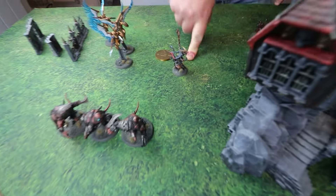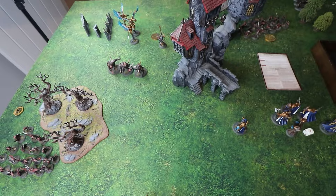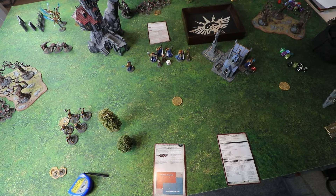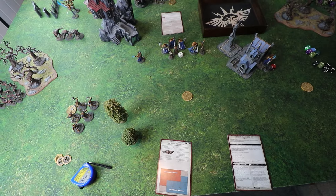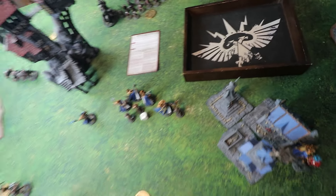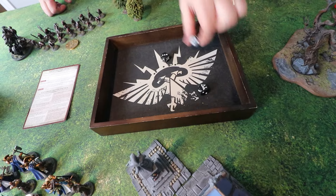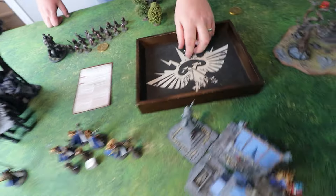The Grey Seer chews down a Warpstone Spark, allowing him to roll 3d6 instead of 2d6. Rolling a 13 means the spell auto-casts but he takes d3 mortal wounds. He rolls twelve — not a 13 — so he removes the lowest dice, still casting on a nine. Matt is out of range to stop it. The spell goes off and the Grey Seer can teleport, placing himself anywhere outside nine inches of any models.